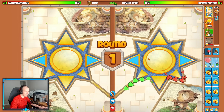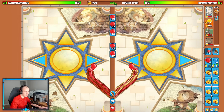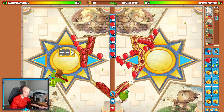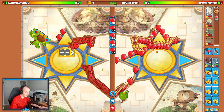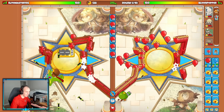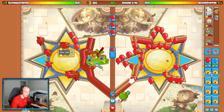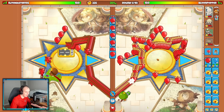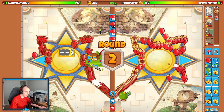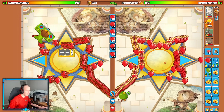We are using the new hero Adora on the brand new map. I forget the map's name but I'm excited for this. We're gonna start with my dartling. This map is actually kind of interesting with how the track works. They're starting with the ace. Adora costs 850, so it's not cheap at all. I'll get her down round two - that'll be my plan.